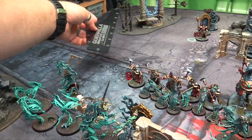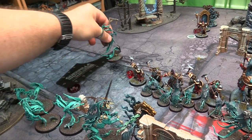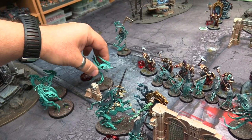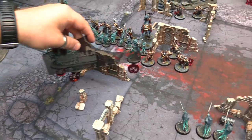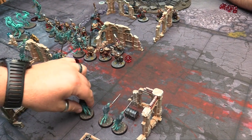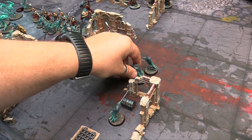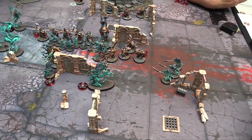Lord Executioner is going to move his 6 and stay outside of 3 inches. Knight of Shrouds moves his 12 and goes over here. The Glaive Wraith Stalkers come back and stay outside of 3 as well. Shooting phase — I don't have any shooting. Moving on to charging. Time to get to fighting.